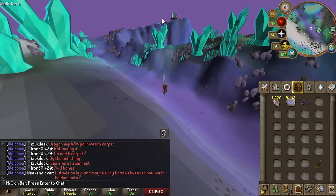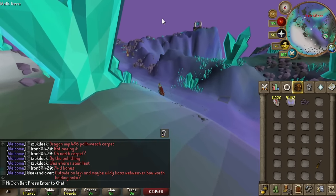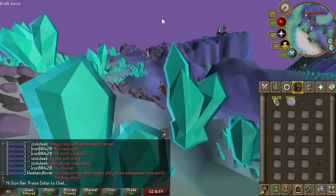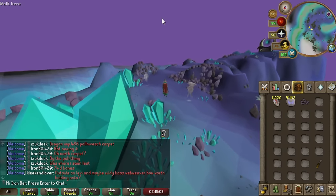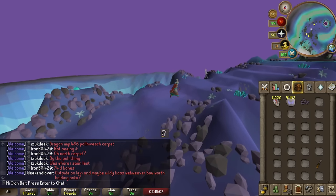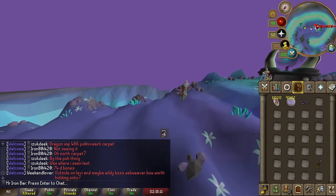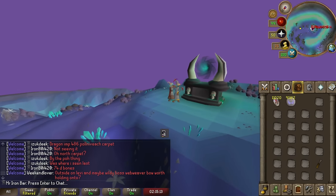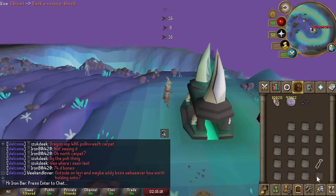Soul runes can't be done using the abyss. At the moment, soul runes can only be crafted via the Zaya altar method. This method requires mining dark essence blocks and using crushed dark essence to make soul runes at the Zaya soul altar, which means the overall yield of runes per hour is not going to be nearly as good as abyss runecrafting. The extracts are luckily compatible with this method, so I can still gain 60 times more runes than what I would normally make at Zaya runecrafting.